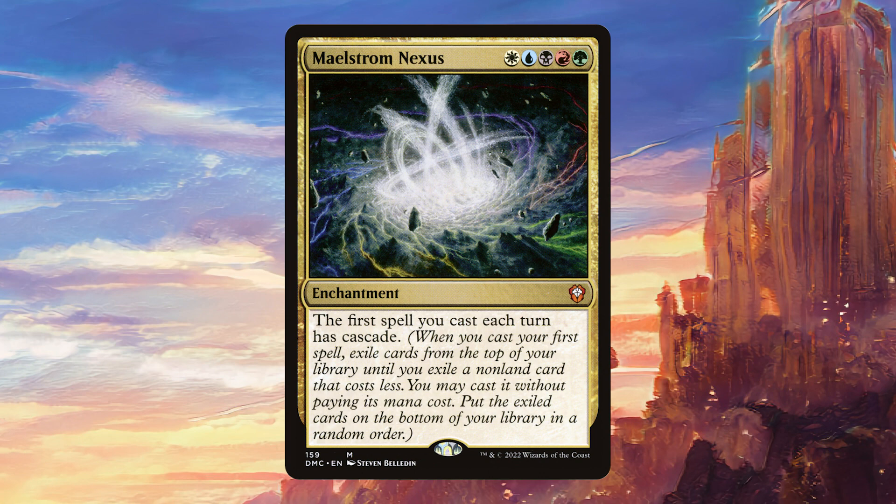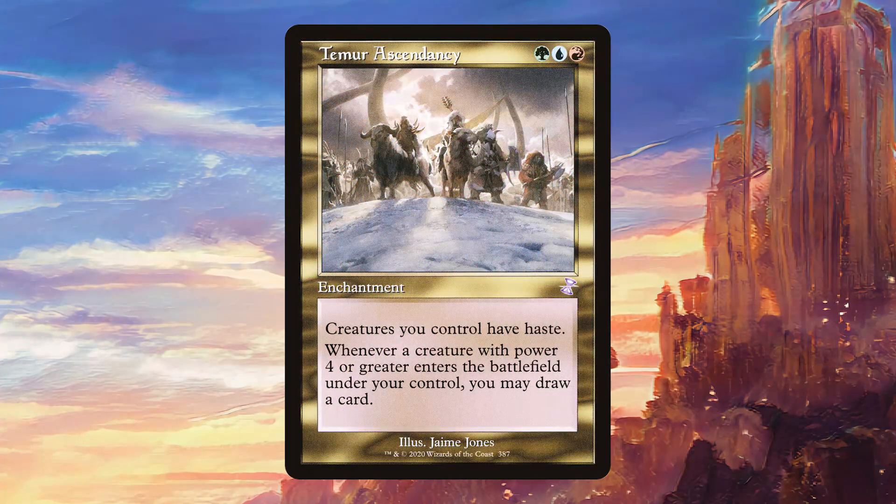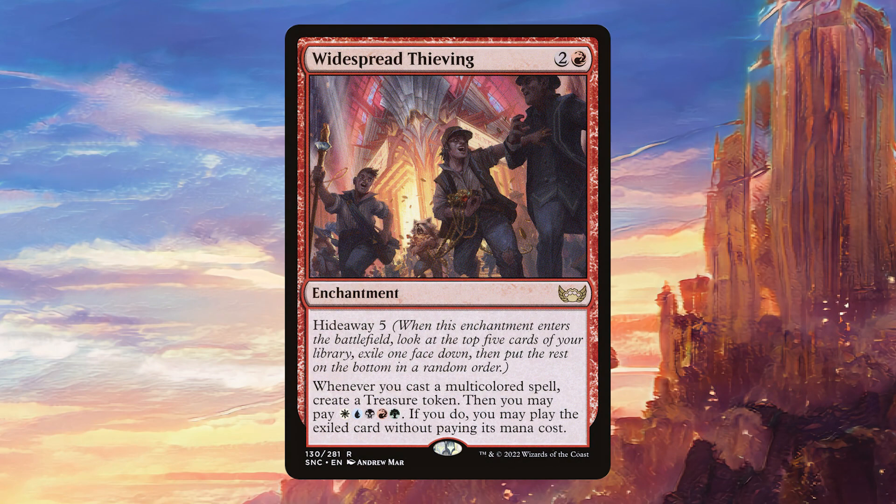Next we have Maelstrom Nexus, which is a really fun card. Mana Cannons provides some nice removal, and late game it can just finish off opponents who are low enough. Temur Ascendancy is going to draw some extra cards since we have a lot of things with power four or greater, and the Haste also comes in handy. Tribute to the World Tree should be drawing us a lot of cards, and even when it doesn't, it makes all of our creatures bigger, particularly those little tokens. Widespread Thieving is a really fun one — we'll hide something big under it, get treasures every time we play a multicolored spell, and eventually play the hidden card for five colored mana.